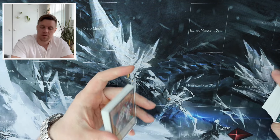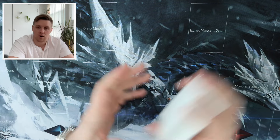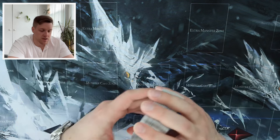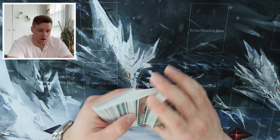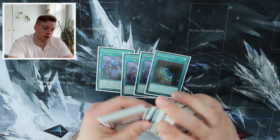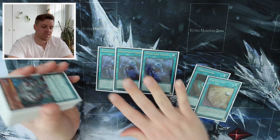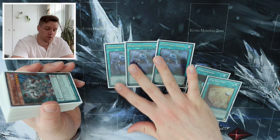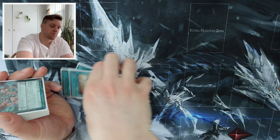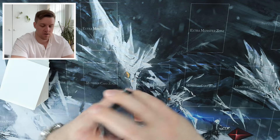That wraps up the main deck at about 45 cards, which I know is a lot. But the previous DDD list was 42 cards — I've just added three Nightmare Throne and a Terraforming, while cutting a Period Race Map. So basically I've increased the deck from 42 to 45 by adding three more searchers, and I think that's worthwhile.